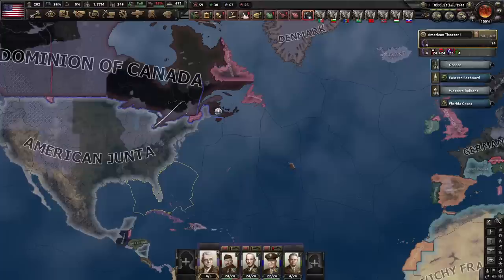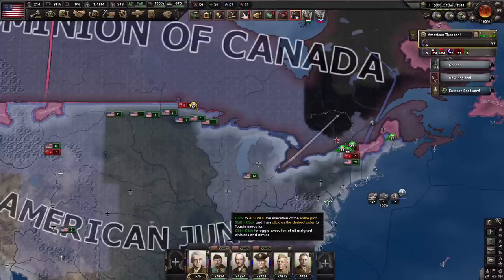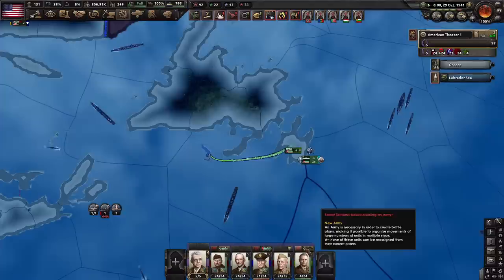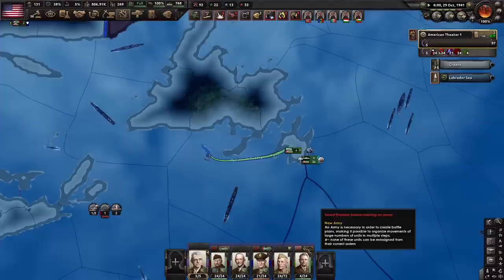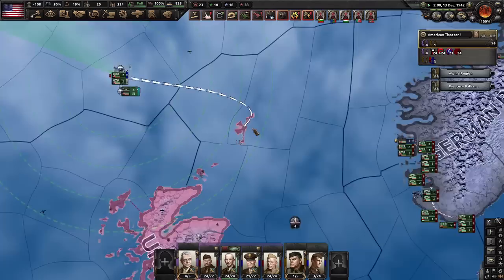I guess I've just got to destroy the entire Allies now. Destroying the Allies has always been part of the plan, but I was hoping to take Japan and the Soviets first. I believe this is the third time the United States has attempted to invade Canada, and the first time it's been successful. I can't mobilize the economy at all because no one supports the current war. I've gotten up to 15% war support, which means I can go up to early mobilization. Probably not the island hopping campaign you were expecting.